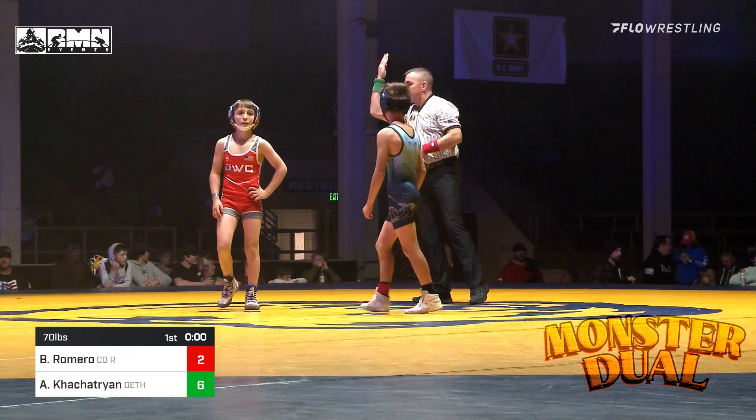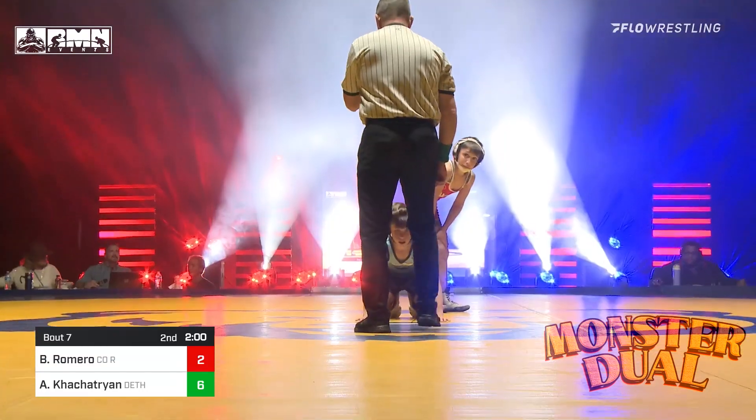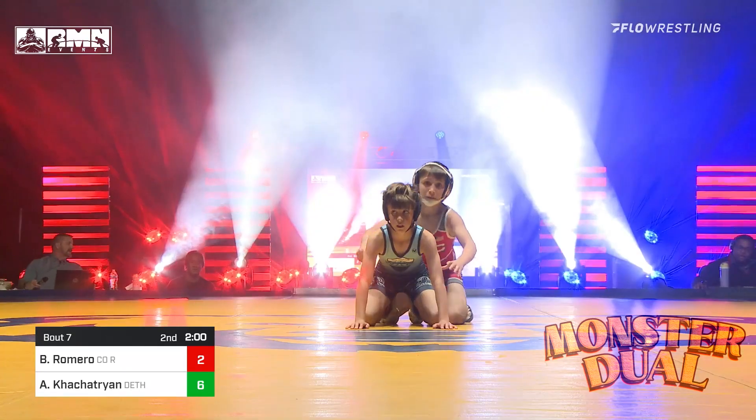Romero gets choice — he's going to defer. Green is going to go ahead and choose top, as Kostestrian is going to look for some back points or some offense here on top of Romero.